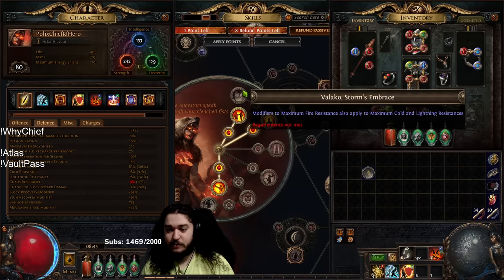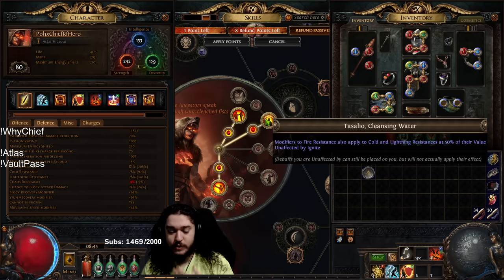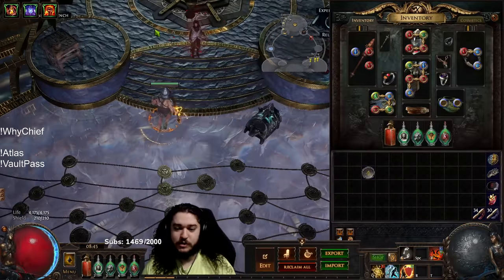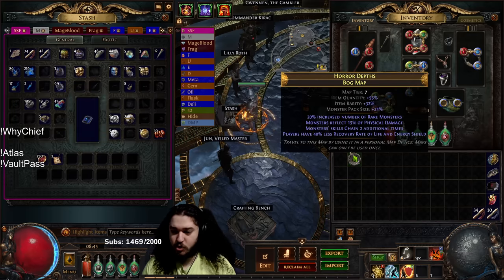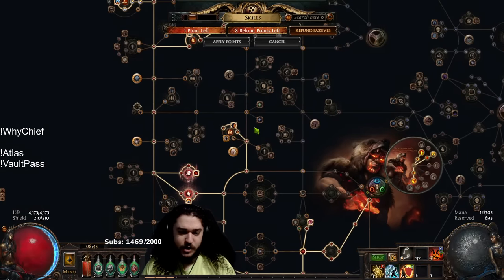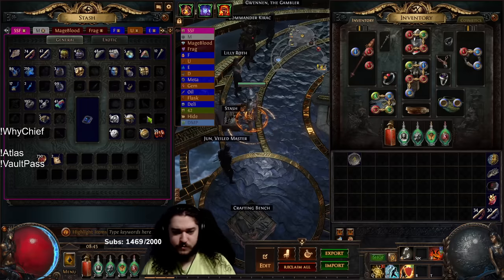With a level 23 Purity of Fire we'd already be at 90 max res with the Rise of the Phoenix, and then ascending with Valako's Storm's Embrace that would be 90 all max res. But 90 all max res without extra defensive layers isn't enough. My skill tree is primarily very similar to Juggernaut — the main difference is I'm still pathing through the Arsonist section, though I think it would be better to get Spiritual Aid instead.